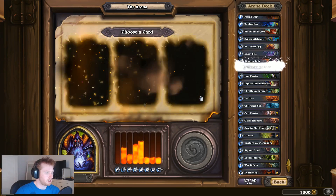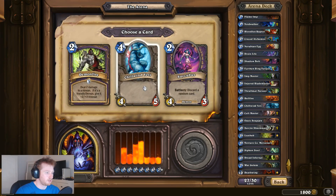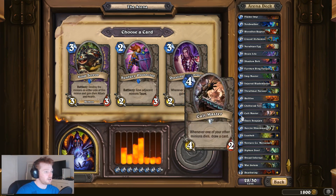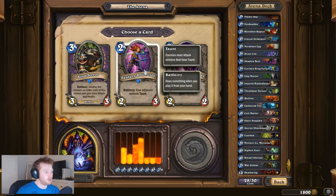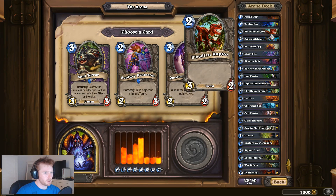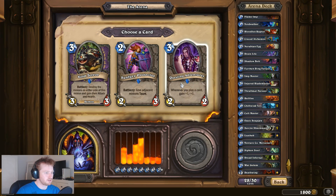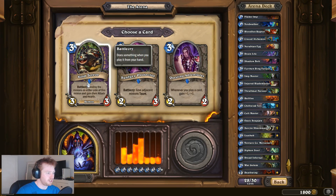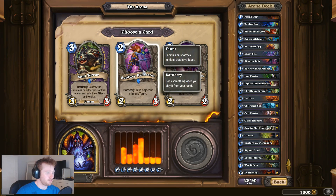Earthen Ring Farseer - always nice. Chillwind Yeti - that's pretty obvious. We've got Void Terror, Sunfury Protector, and Questing Adventurer. With the number of ones and twos I have, Questing Adventurer might be okay. Void Terror is a bit hit and miss. Sunfury Protector would give Taunt - yeah, I could live with that. Let's do that.